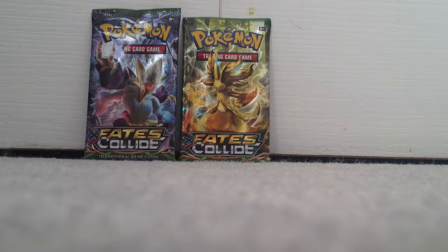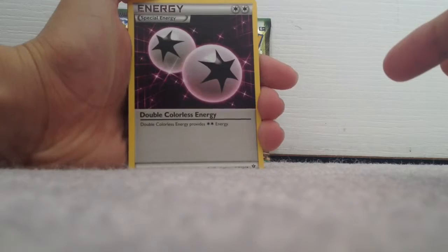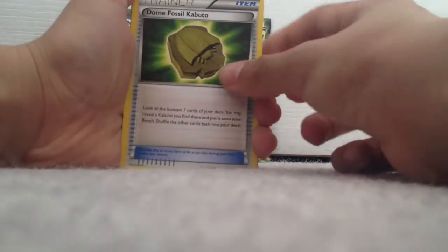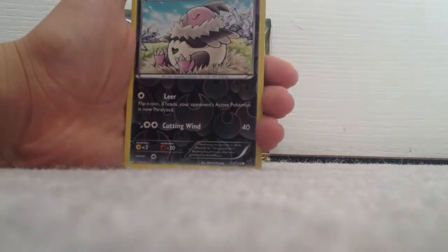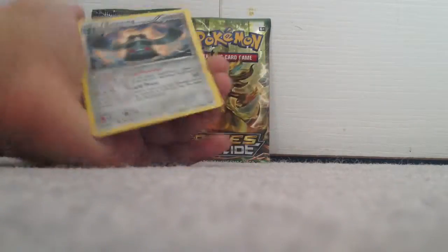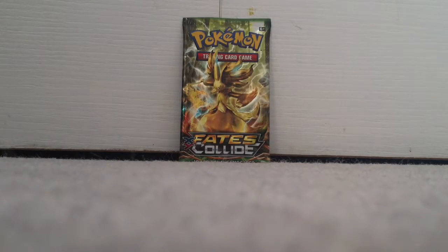Alright, cut aside — one, two, three. Pack starts off with a special energy followed by a Wormada, Dome Fossil, Kabuto, Caffeine, followed by Riolu, Cottonee, and Seel. Wailord — just a common and a rare. That's a Bronzor non-holo rare. Two more packs, please give me something good.